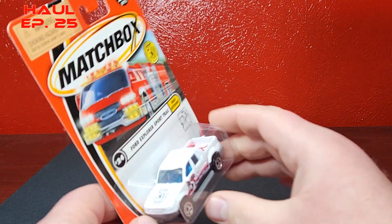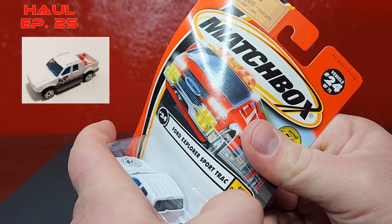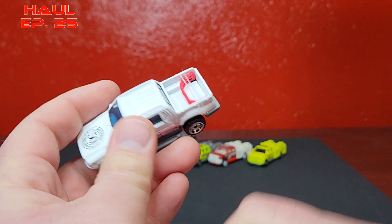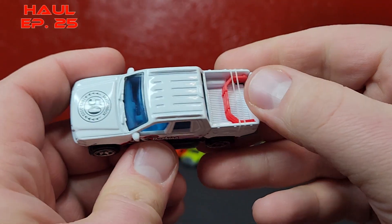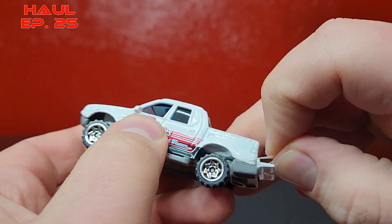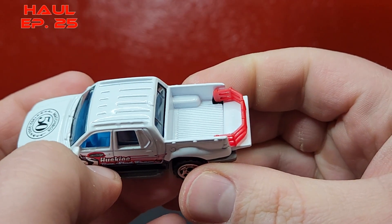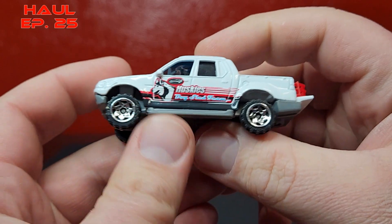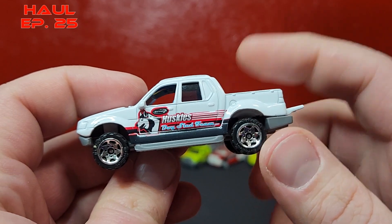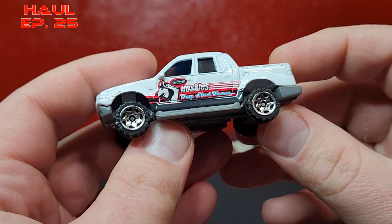Two more Matchbox for the logos - this is the Ford Explorer Sport Track, again with the 50th logo. This one is really really cool - it was the second release of this casting, and the casting is super cool. It has an opening tailgate which folds down, and it does have the bed extender in there that folds out. This was retooled after the second or third release to no longer do this.